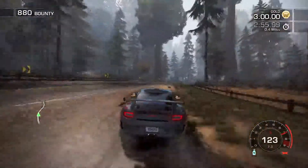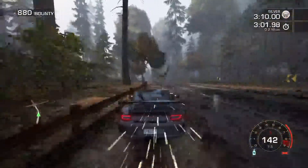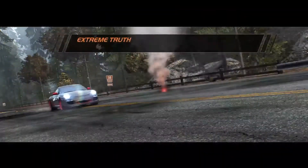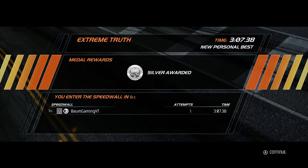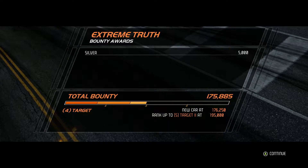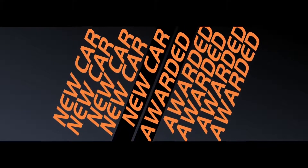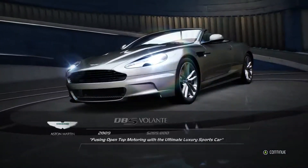Let's see if we can make silver at least. If silver is only 10 seconds longer, I don't know that we're going to even make silver. Yeah, well we got silver — barely, but we got silver. I feel like the steering just absolutely pulled me into that wall. I was definitely holding to the right and it just pulled me right into the wall. We should unlock a new car here — new car! So we'll get another new car at 195,000 bounty along with a new rank up. Let's see what that new car is — Aston Martin DBS Volante.